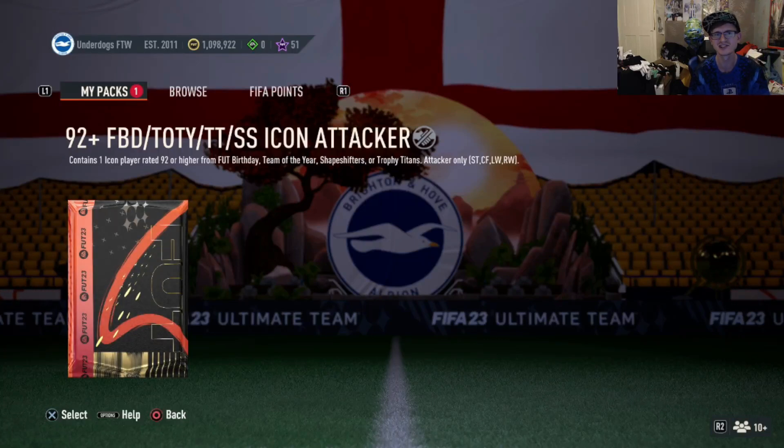What's up guys, it's your boy Bob216 and welcome back to the channel. EA today have dropped a brand new 92 plus icon attacker SBC. It's an 83, 84 and 85 rated squad. Does it require specials? Zero. No team of the season, no team of the week, no team of the season moments — nothing like that. All you need is an 83, 84 and 85 rated squad. It's quite easy to do.